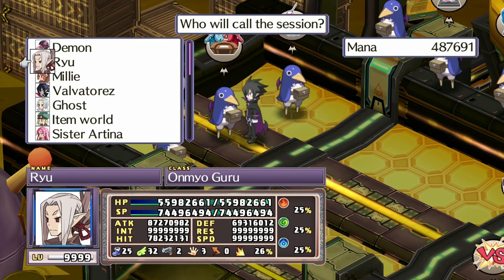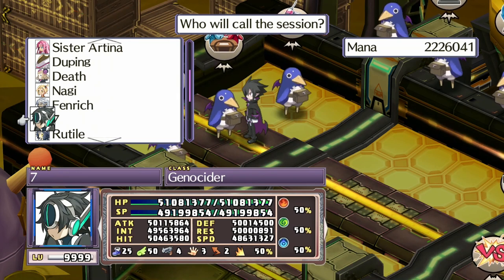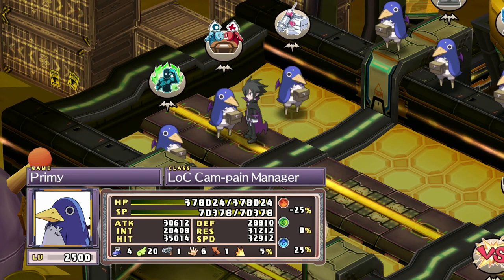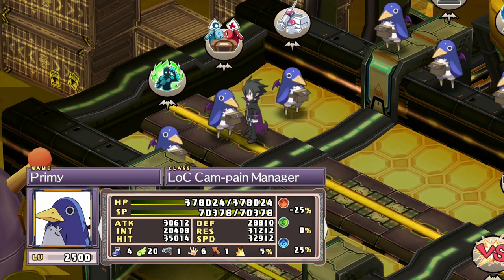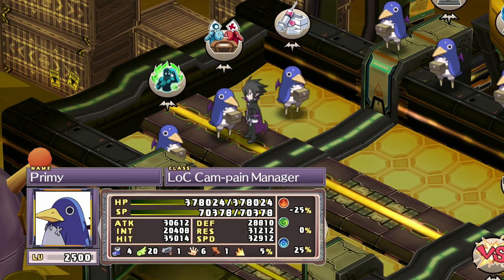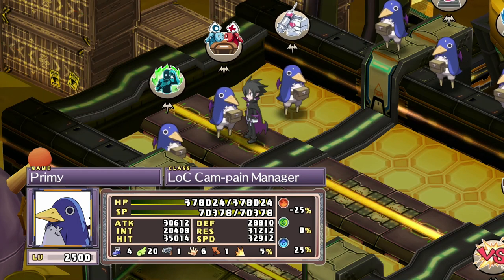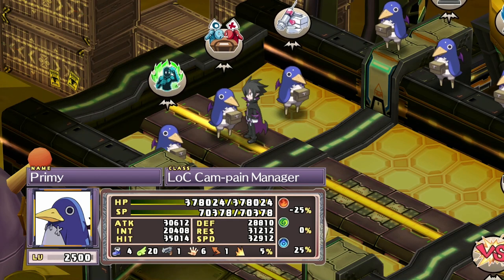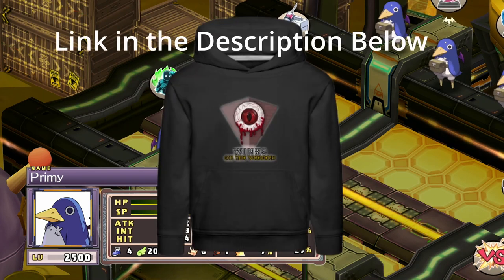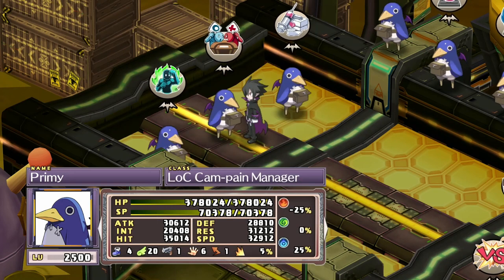That's pretty much all you're going to do — just keep running through there. As you get higher up after you've done it a few times and that mana cost keeps going up, you'll have to farm mana a couple of times. But as far as your level goes, it's one battle if you set it up the way I've shown you. Other than that, that's it guys — I hope you enjoyed the video. Like and subscribe, check the description for any links, leave a comment and tell me what you thought.